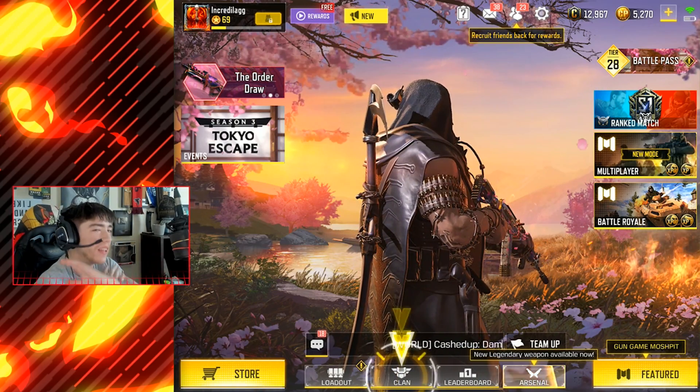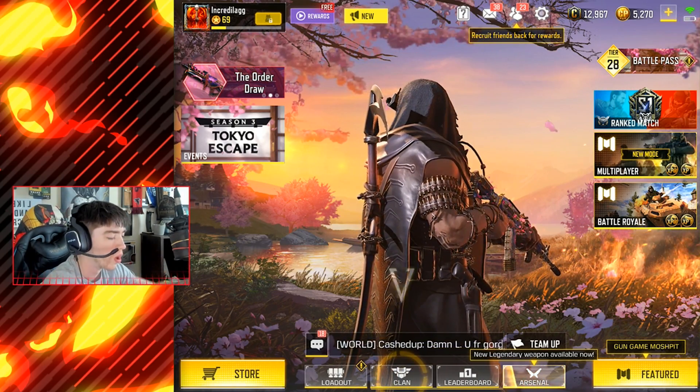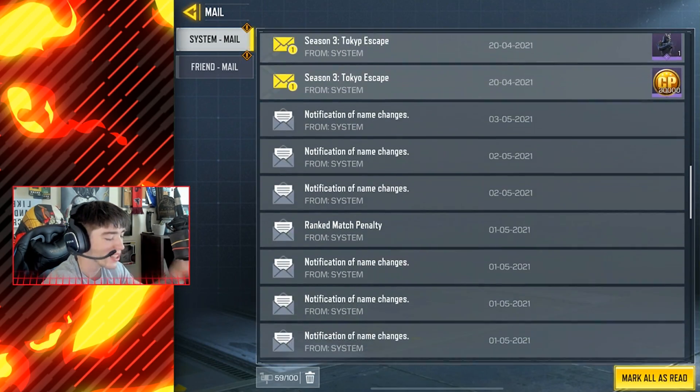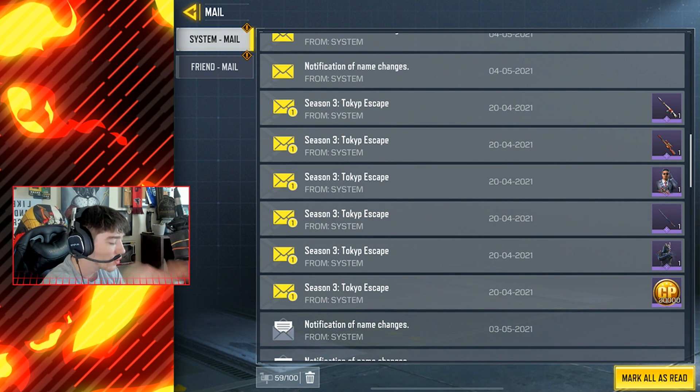You guys can see I got a lot of mail — I haven't been playing much. I've been playing way more Black Ops Cold War; the Season 3 loaded update just went live and that's been crazy. But right here, Season 3 Tokyo Escape looks like we've got three weapons, two character skins, and 20,000 COD points.